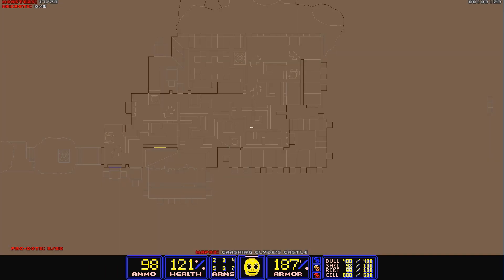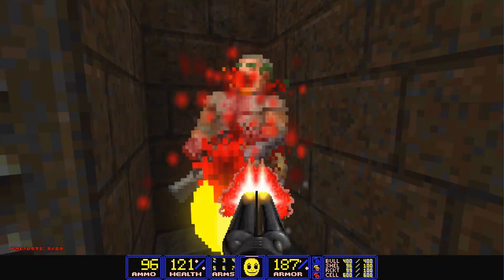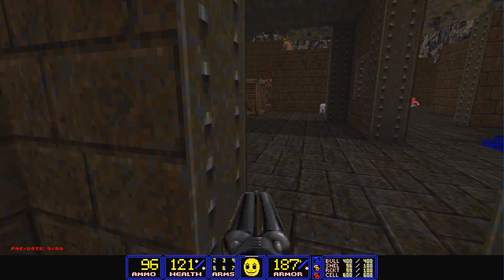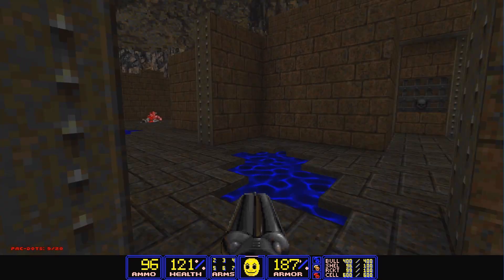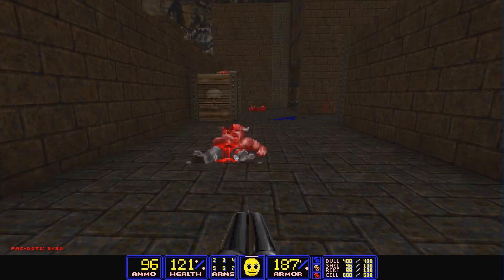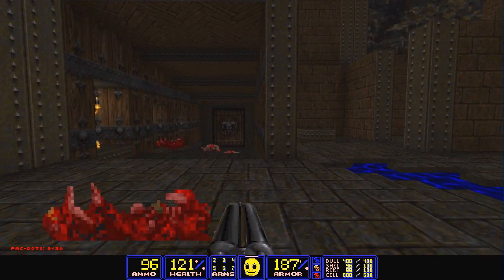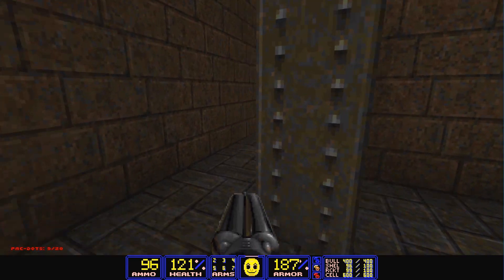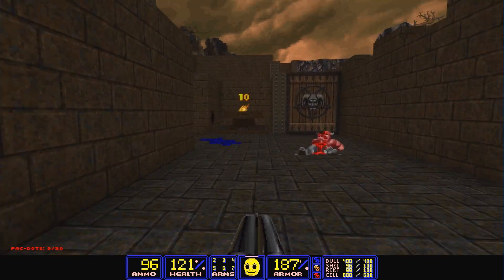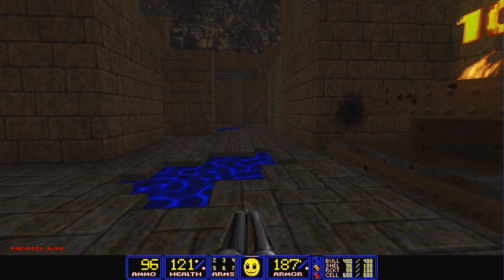It would be pretty cool if the mini-map actually had the Pac-Man color scheme and showed you what all the items are. Definitely been having a pretty decent week — kind of slow at work, graduations going on as I mentioned earlier.